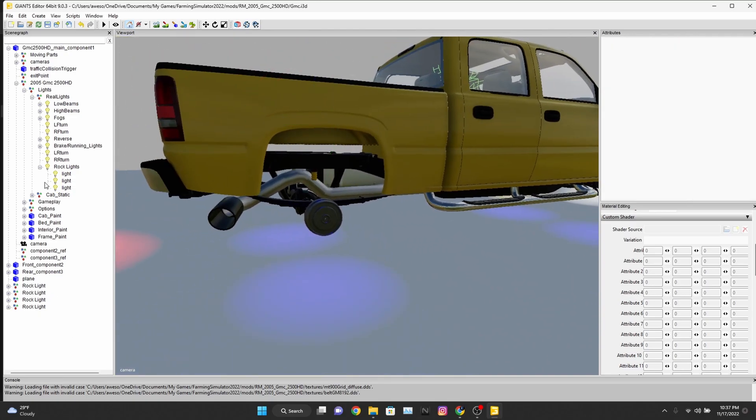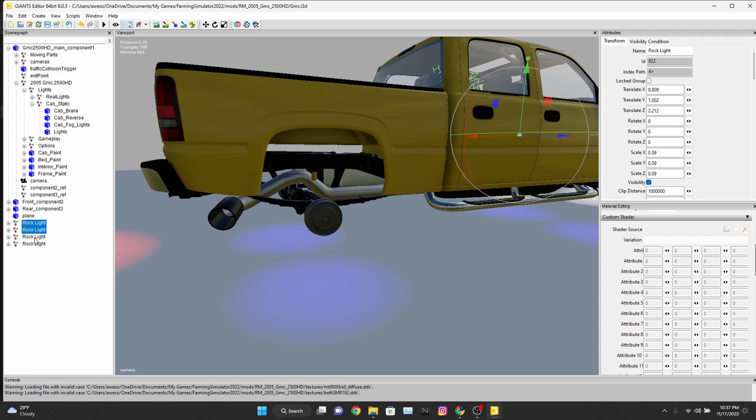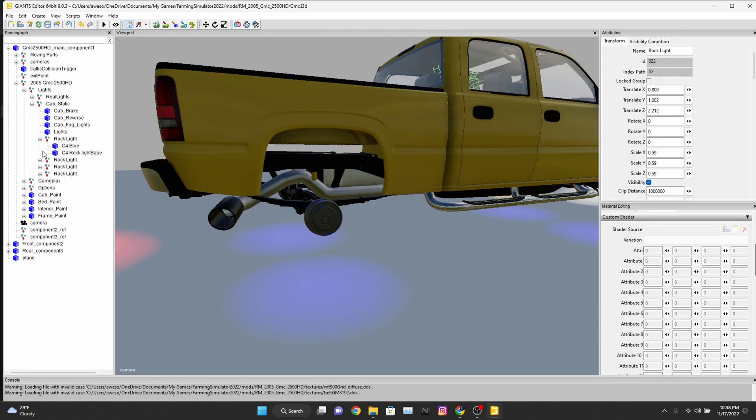Now let's go put these into cap statics. We're going to left-click then hit shift to select all the rest of them, then hit our center scroll button, click and drag and drop. Then we'll open all of these up here because we're going to need them open.